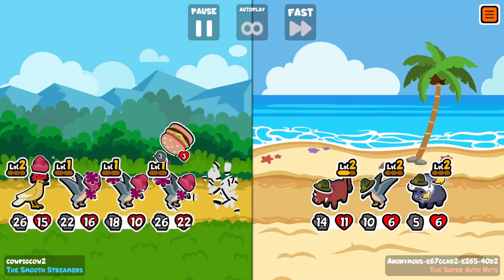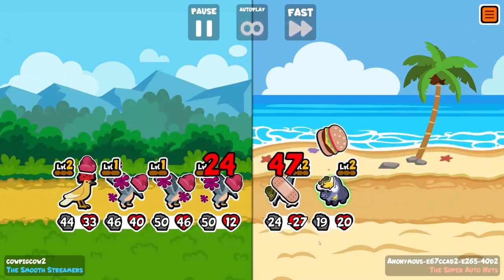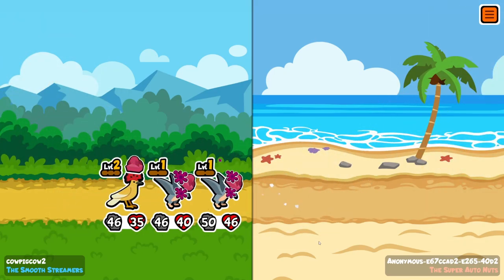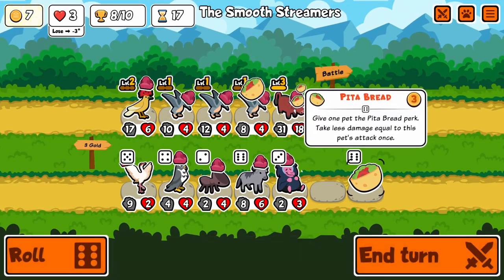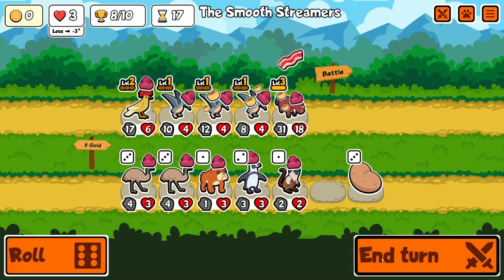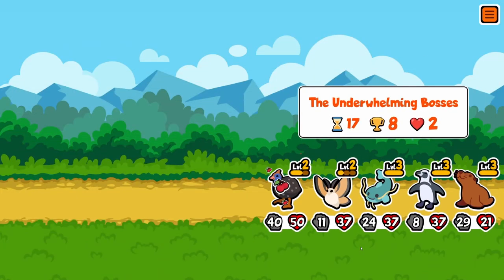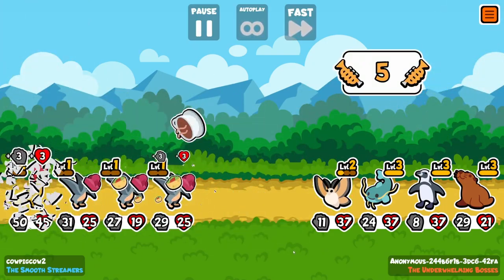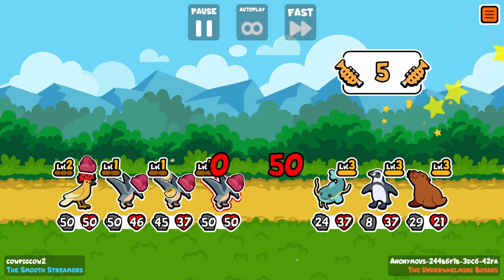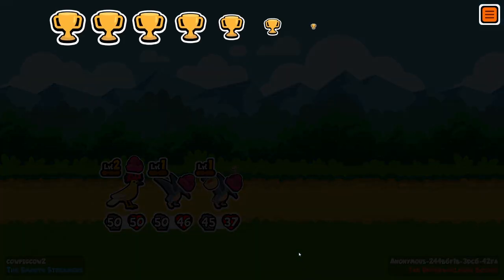This guy's also using warthog and pterodon, but he only has one pterodon and I have three, so I'm pretty much just double his stats. There we find the pita bread — I am going to give it to the pterodons. It probably will help them survive like one snipe. The ability just goes four times — it's an insane amount of stats.